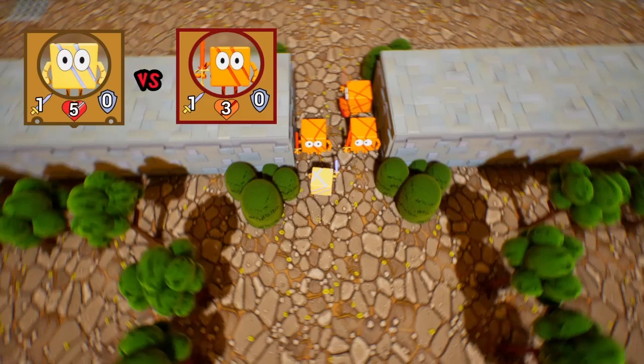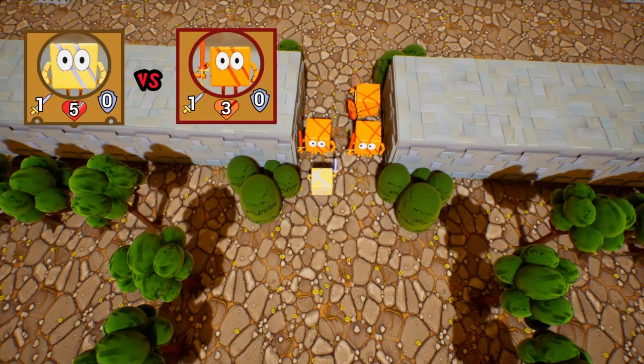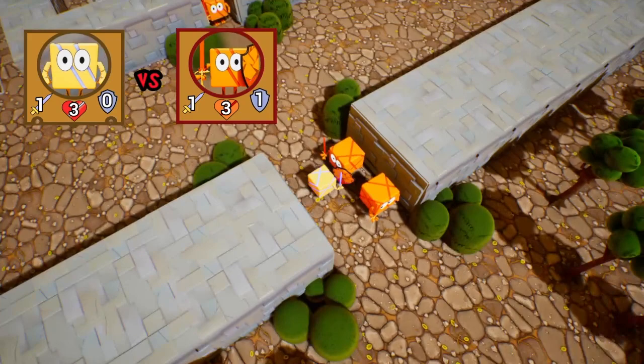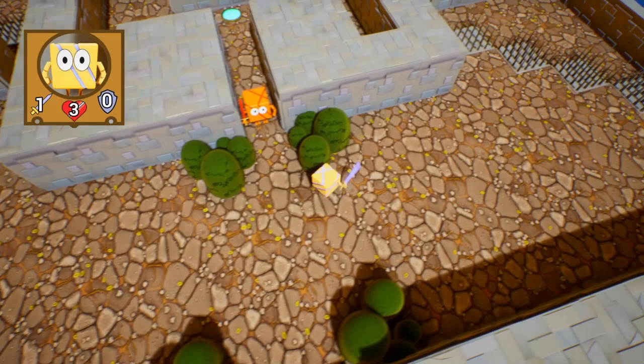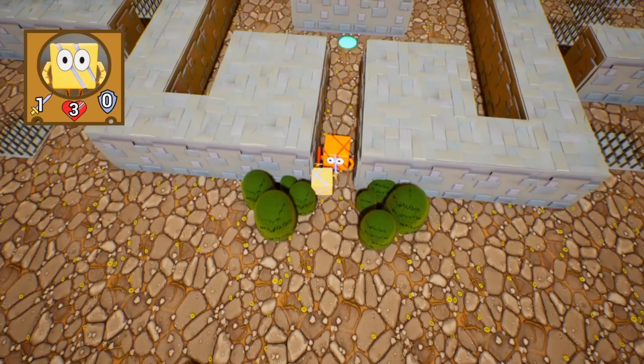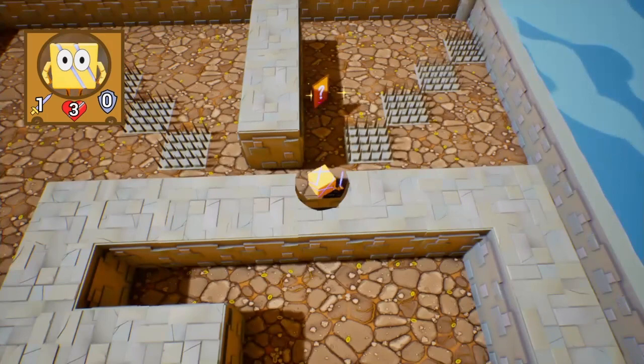You can see these other cubes — they're like enemies. One attack, three health. So let's fight them. It's turn-based, and you have to really carefully decide who to fight. You have to think about where you're going. This is pretty big for level one. There are spikes you don't want to touch, and you have to go around and collect power-ups and cards.